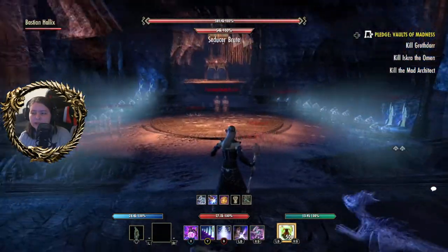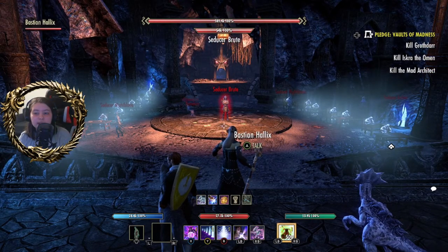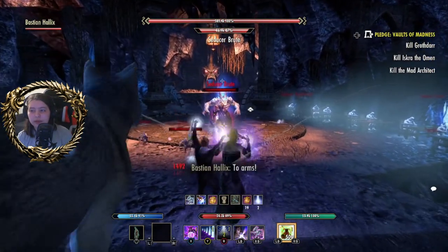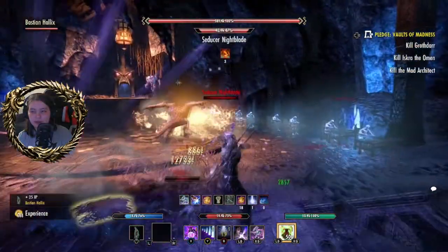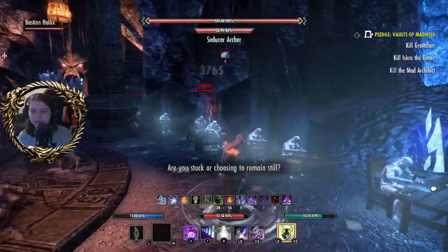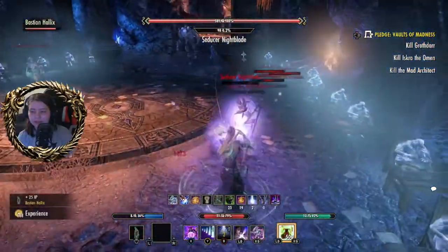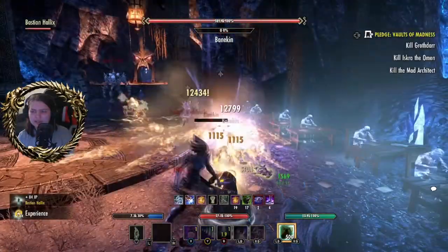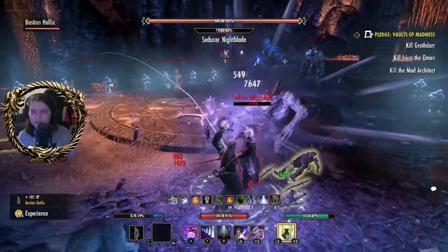We've got a few bad guys here. There is a boss — you will see that in a moment when I attack these. Keep an eye on the right-hand side of my screen — you see that bone colossus over there? That is the boss. We're going to clear out all these adds before we even think about attacking that boss — makes the fight just a tiny bit easier.